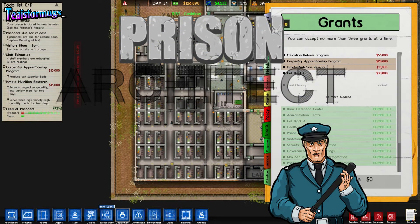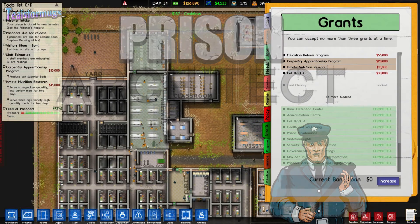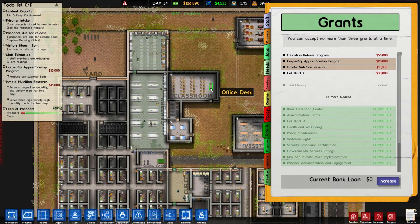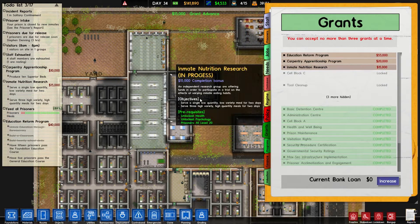Hello and welcome back to Prison Architect. The last time we left off, we had our classroom set up and we were ready to go. This time, we realized that we actually hadn't taken out this thing yet, so we'll do that now.